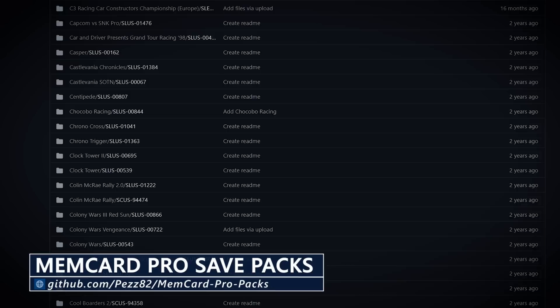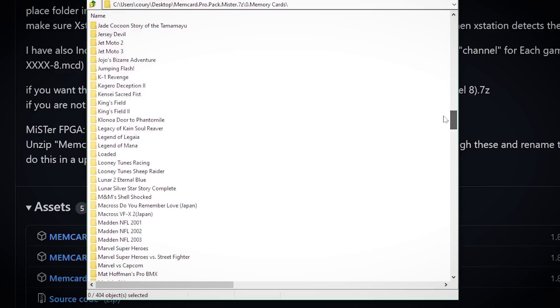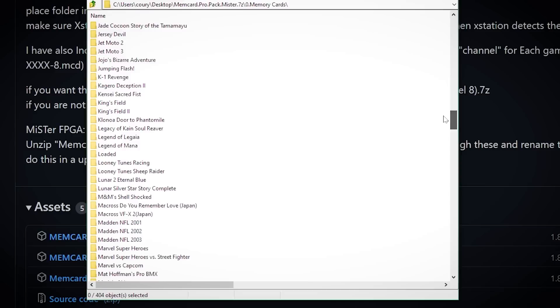At first, the MemCard Pro pack made the most sense for XStation users since it sorts everything by game ID. But the recently added MiSTer version sorts everything by game name, and is ultra useful for those without a PS1 ODE.